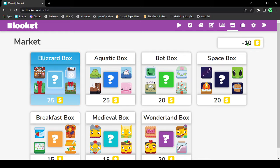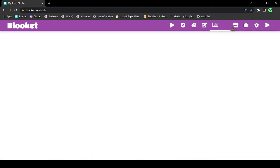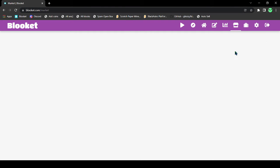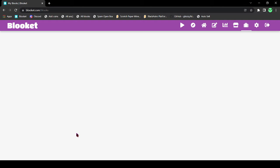I have minus 10 tokens. Minus 10 tokens, guys. I can't really buy any boxes, which is right here. I'm gonna refresh the page and you guys gonna see it's still minus 10. I don't know how this happened.